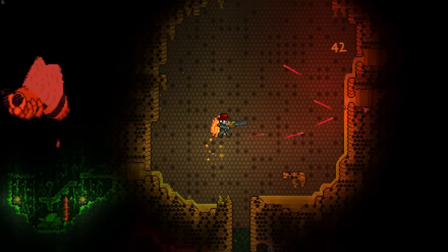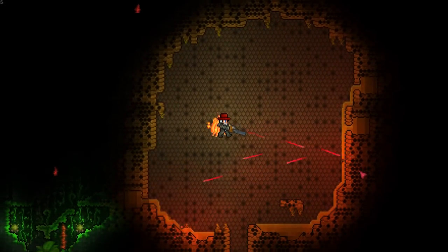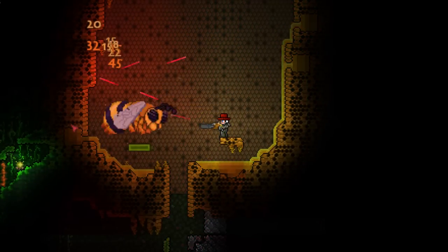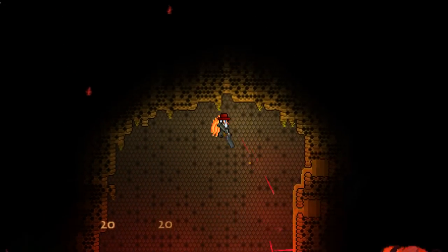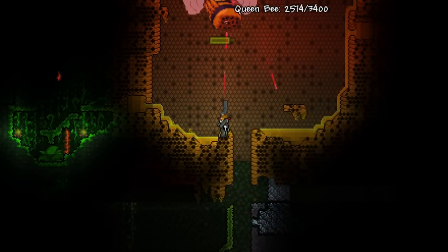Kickstarting our list in the number 5 slot is one of the most iconic weapons before the 1.1 patch, the Mini Shark. Loved at the time for its insanely fast fire rate and its 33% chance not to consume ammo, this gun definitely stood out above the selection of semi-automatic guns also available at the time. Despite the weapon's low damage in comparison to the Phoenix Blaster, with a stack of bullets this weapon was effective on all of the pre-hard mode bosses.